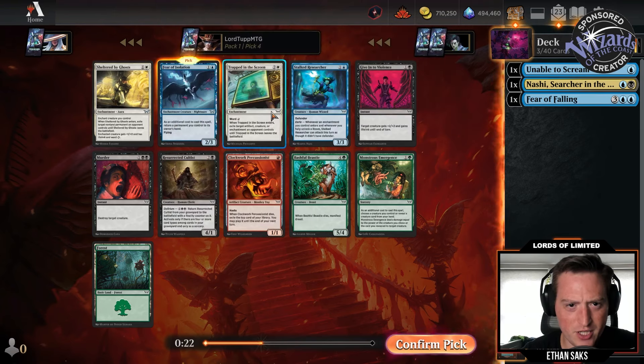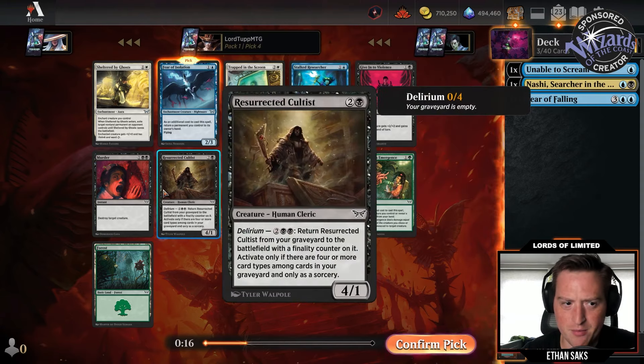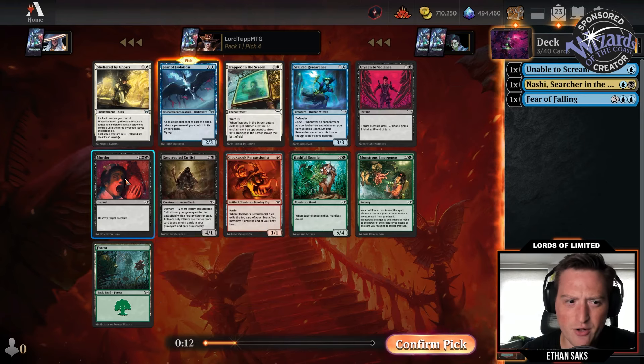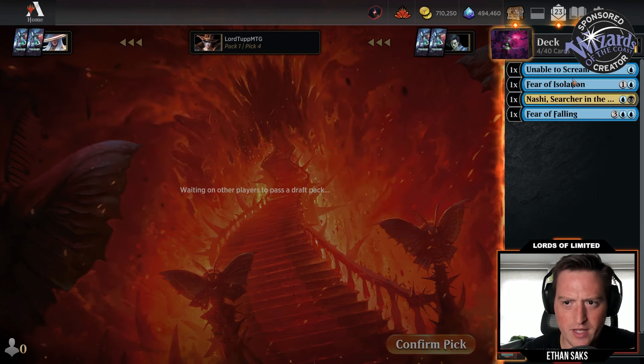Trapped in the Screen is a Banishing Light removal spell. Stalked Researcher is here too. I'd be happy with Resurrected Cultist, I'd be happy with Murder, but I know how Murder is going to play out. I'm going to take Fear of Isolation — I'm curious to see how this goes.